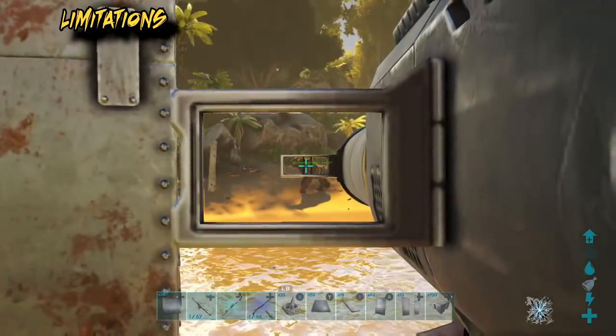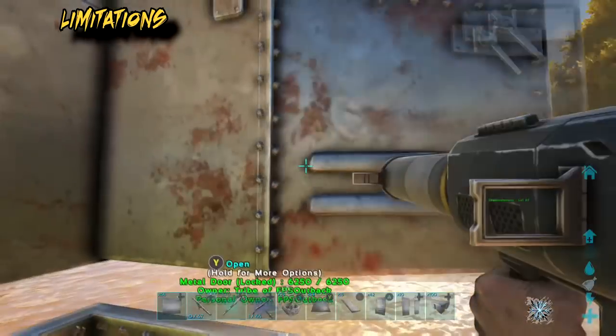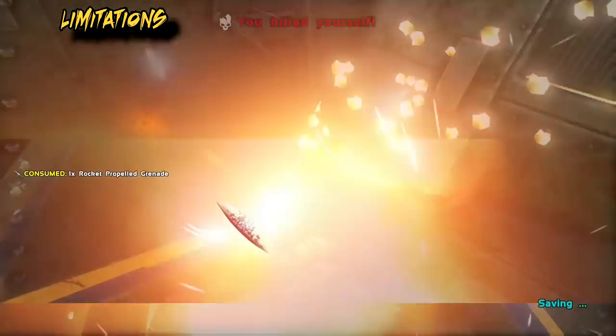The other issue is the rocket launcher. You can stand and shoot the rocket launcher if you need to, but don't try doing that through a slit.